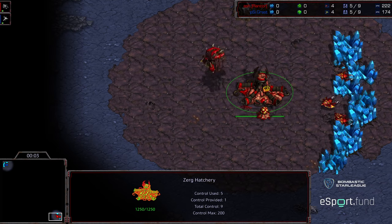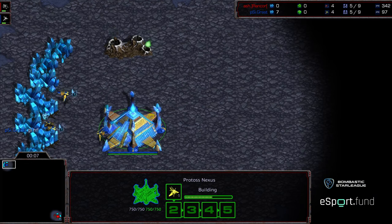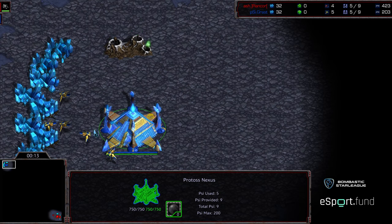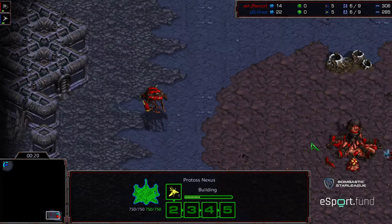Hey guys, welcome to game 3 between Rancor and Grasp. Bottom right-hand corner, Rancor starting as the Red Zerg. Upper left-hand corner, Grasp starting as the Blue Protoss. A good luck, have fun from Grasp — being very mannered, knowing he's got a match ahead of him. One game apiece from both these guys, and if last game was any indication, it is going to be a fun series.